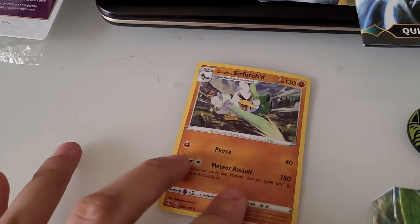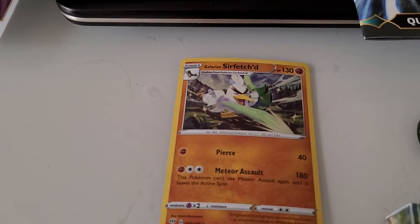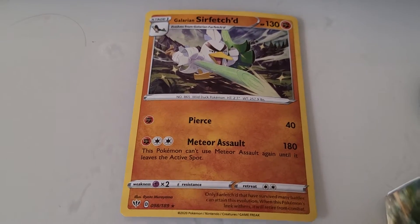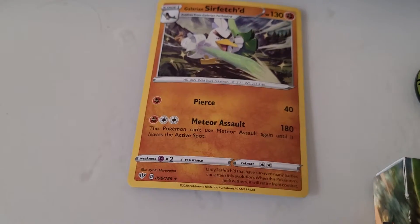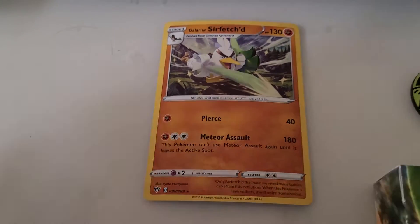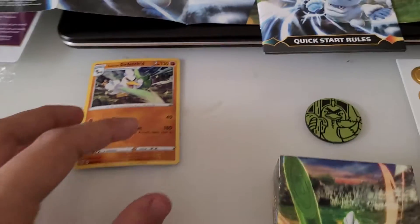And here's the Galarian Sirfetch'd card that it comes with. Let's read what it does. For one fighting, Pierce for 40. And for one fighting and two colorless, Meteor Salt for 180. This Pokemon can't use Meteor Salt again until it leaves the active spot. Which is okay.